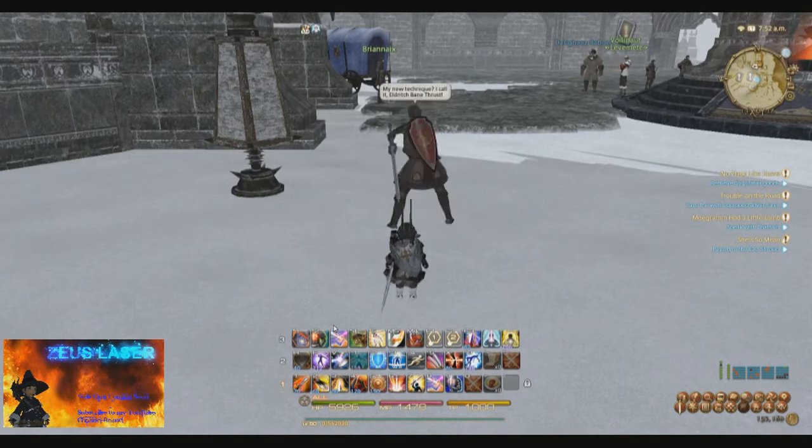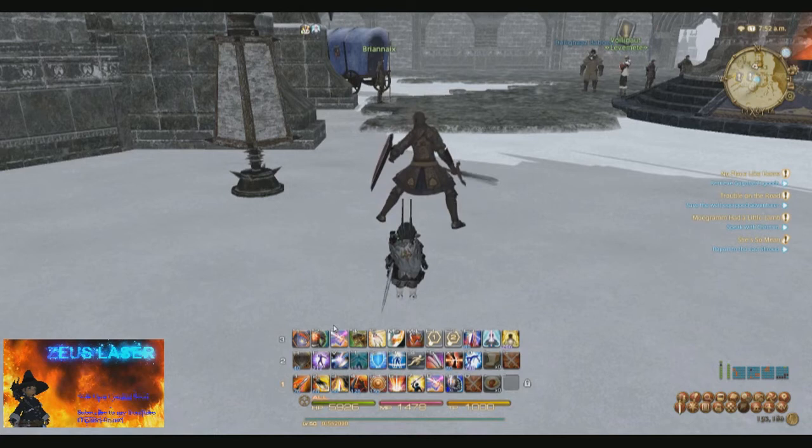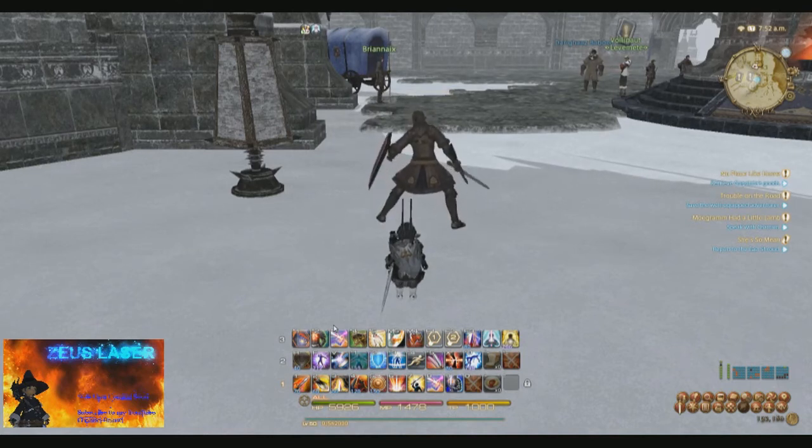StoneSkin should never be casted when actually tanking a boss. It stops you from attacking the boss and producing threat, and leaves you unable to move. If you were to cast StoneSkin, you are susceptible to having to cancel the cast from moving away from boss abilities, and worst case scenario, you miss an interrupt or stand in something that will kill you.